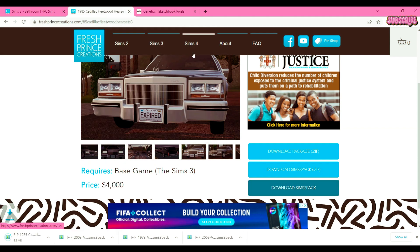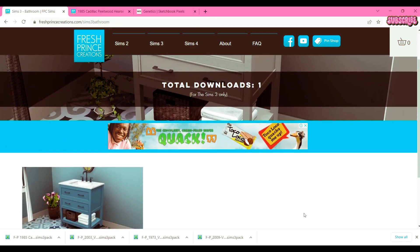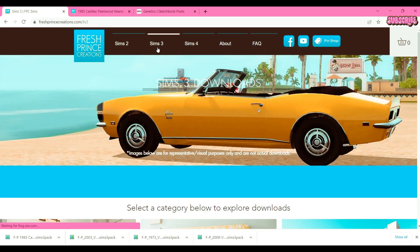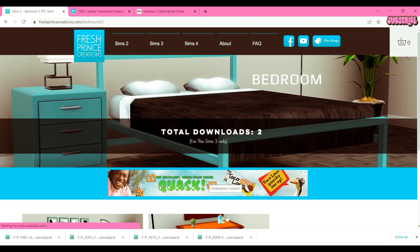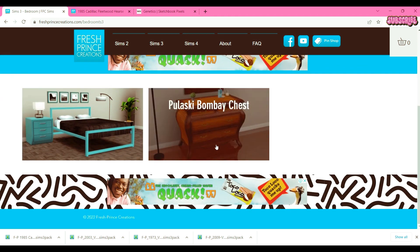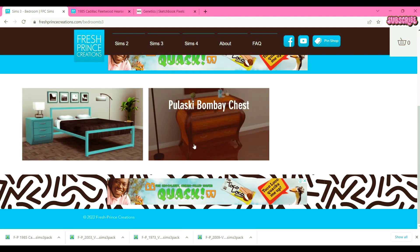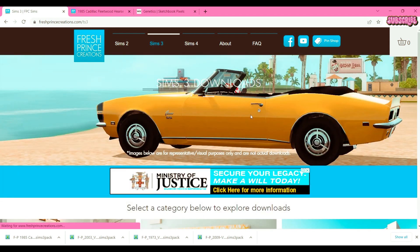I thought I'd show you guys some more — see, they barely have anything here, just little bitty stuff. They have a cute vanity for the bathroom section, so everything is categorized but it almost doesn't make sense to have so many categories. They should have just had cars and then 'other' so the other could be more filled. They have a chest here, a double bed — this whole bed is actually pretty cute with the framing.